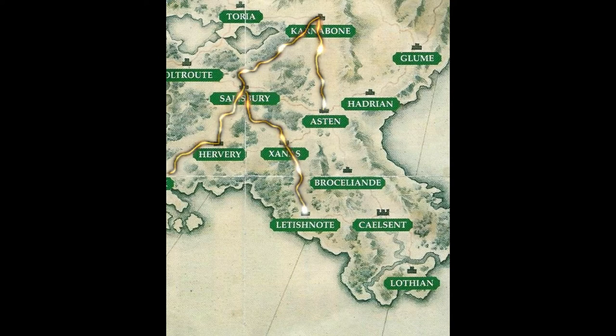That same team from Zanas went down and attacked Leschenote, and they pretty much stayed put there as a defensive team. Right at this point, it's a straight run all the way down to kill off Iscalio. I went from Aston to Brassiliande, and from Brassiliande I took that team down to Calisant. After that point, it was easy to take out Iscalio, take out Drist, and win the game, because I went down to Lothian.